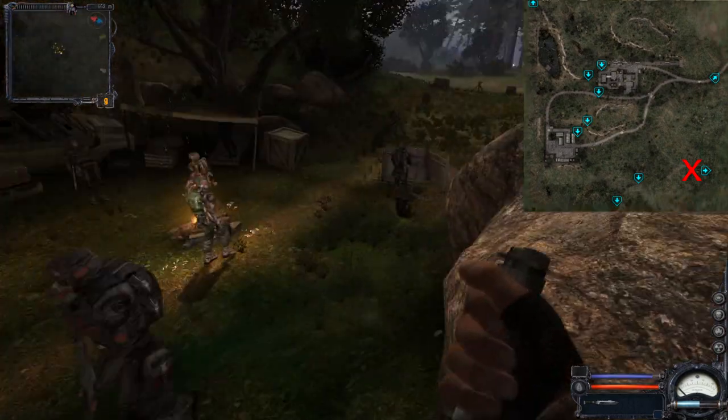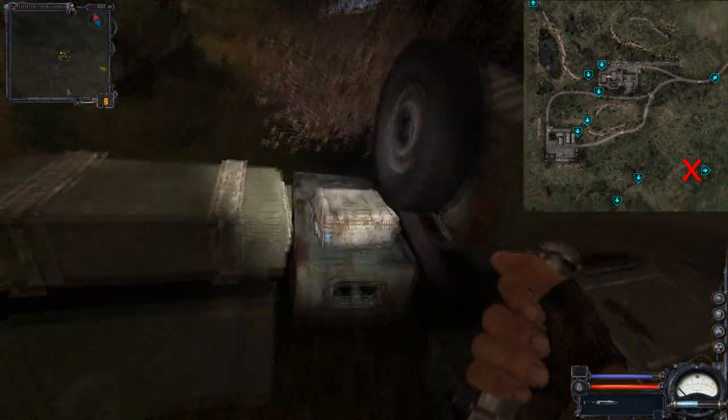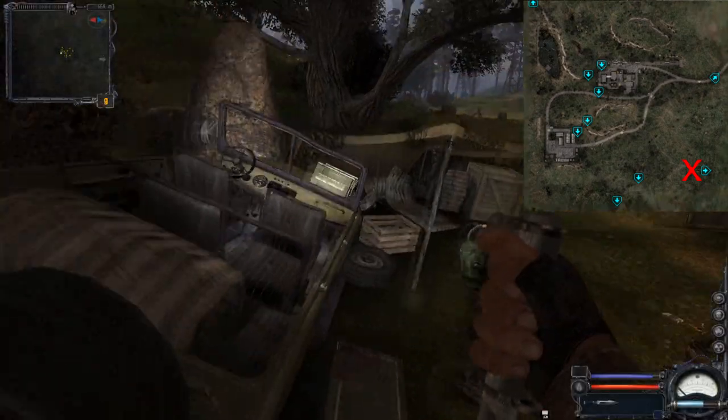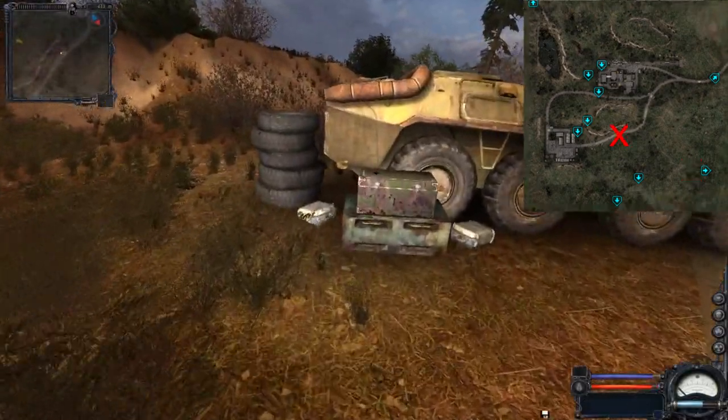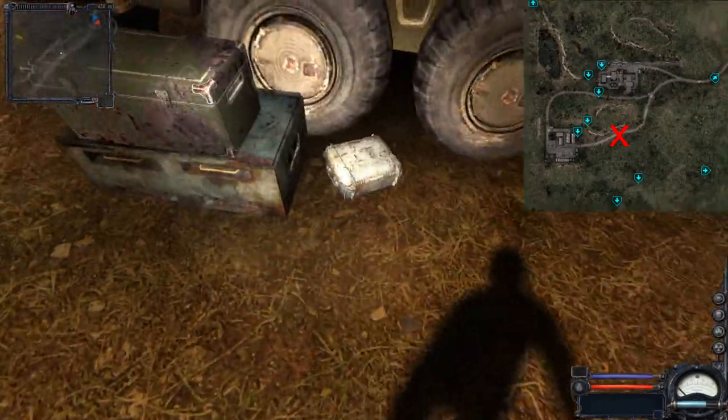The southern checkpoint also has some boxes: one metal box here, another one here, and a crate with some loot. Then we have this camp near the BTR with a crate and also small metal boxes.